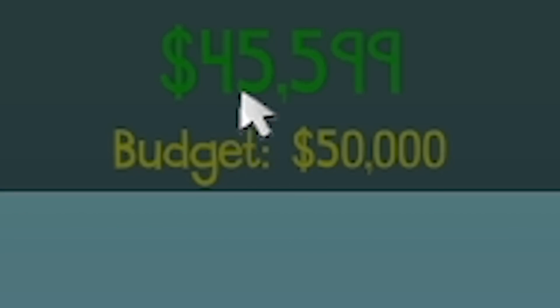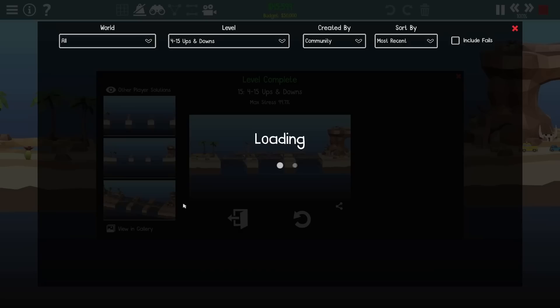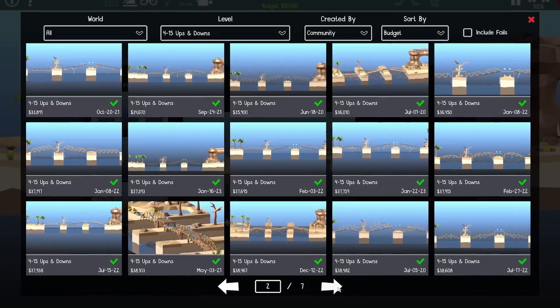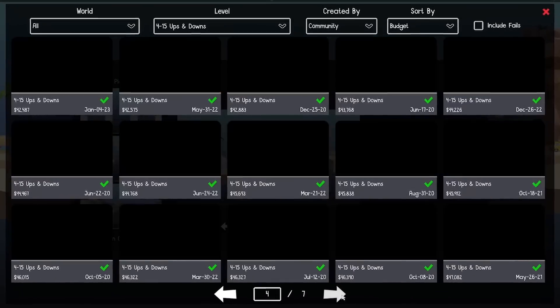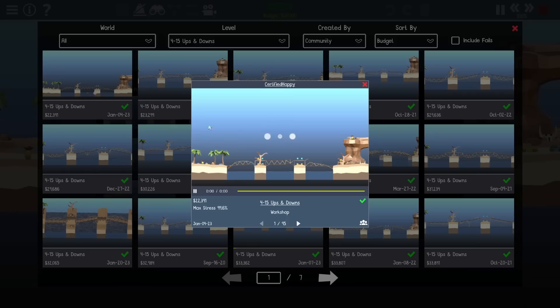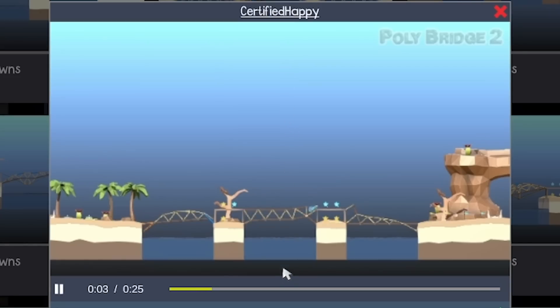So just shy of 45 grand — 600 quid. Let's see where we placed in the gallery. We're not on the first page. Shock. We're not on the second page. We're not on the third page. We're on the fourth page, in the bottom half. Anyway, the cheapest solution is by Certified Happy. I would be happy if I could do it that cheap.